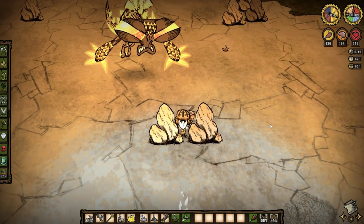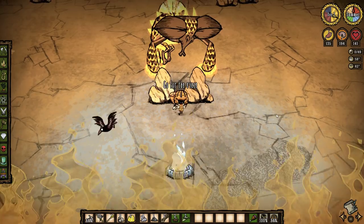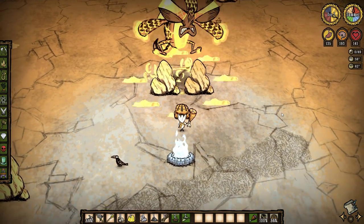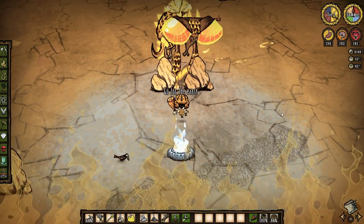Aggro Dragonfly and lure her to the rocks. As you can see, Dragonfly can't fit through. You want to approach Dragonfly, bait out the first swing, and then swing twice quickly.